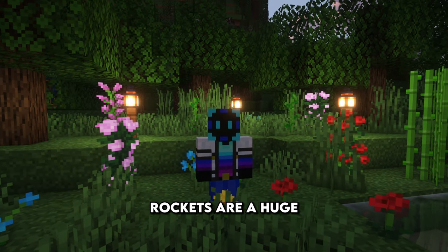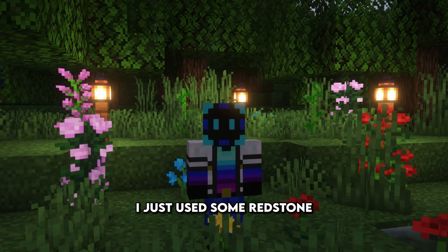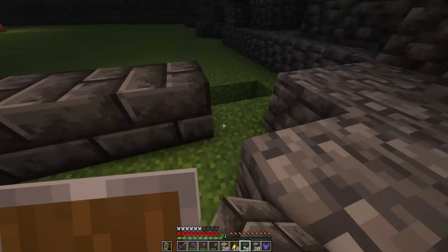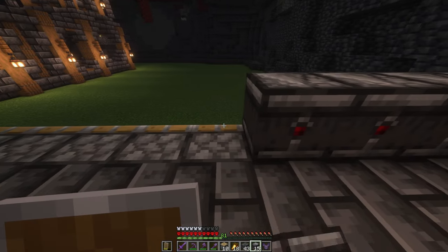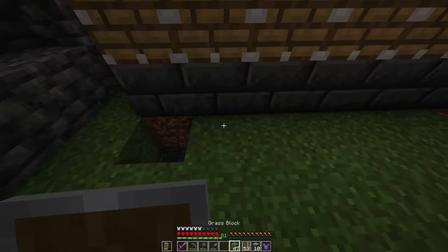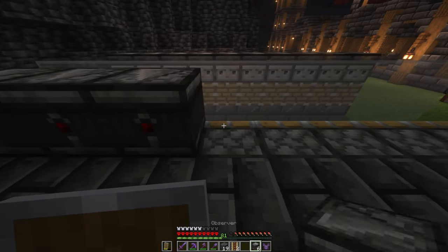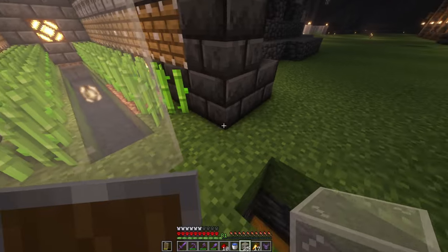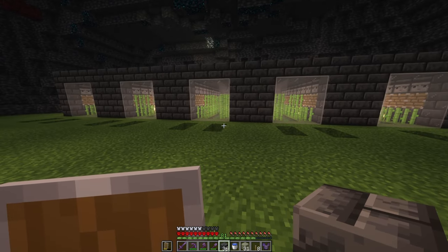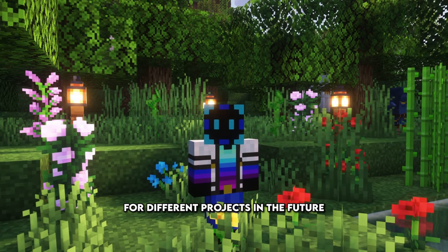Another farm I was going to need was sugar cane. Rockets are a huge accessory in the endgame, and I got tired of going to find sugar cane and farming it manually. This time I didn't need villagers to do my bidding — I just used some redstone. In reality this is a little overkill, but I needed to fill the entire spot to finish the 7th build of the ancient city.